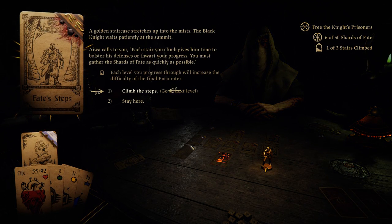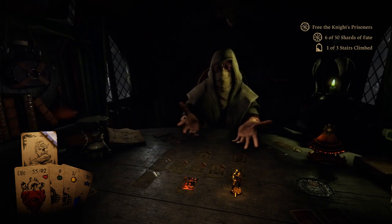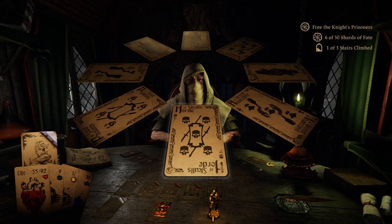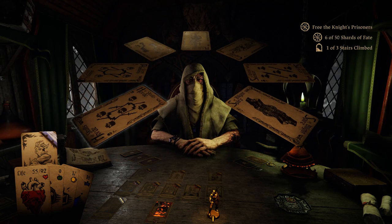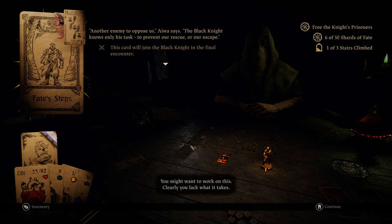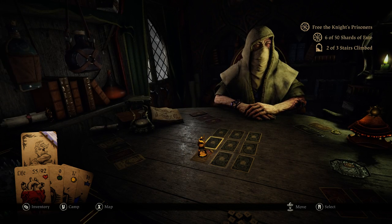Alright, this is the last step on this floor. It's the Black Knight again. I mean, I'm assuming if we just get to the end, we'll be able to fight the Black Knight and get us over if we succeed. Let's go with the Anarchist, actually — I imagine we'll be able to succeed. Boy, this is not a lot of cards to get 50 shards.